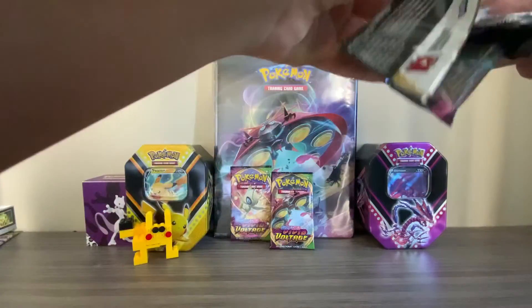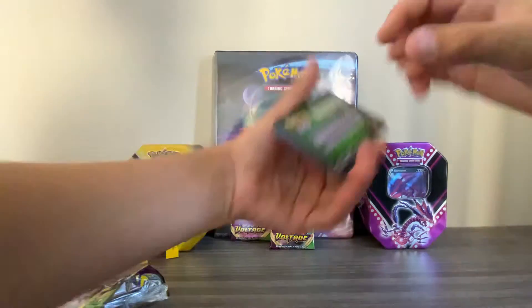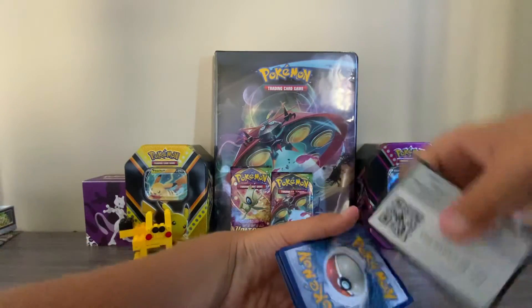Come on, give us a white code card, please. 3-2! Okay, we got a green code card. So, here it is.